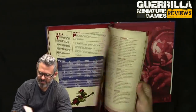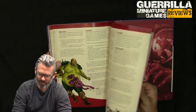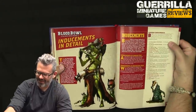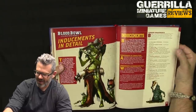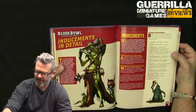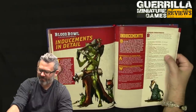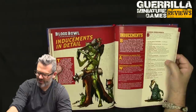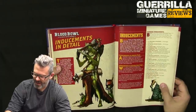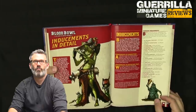Skills and skill categories — all skills are in here including new ones. All attributes: things like having the plague, being bone-headed, having a chainsaw. All inducements: from temp agency cheerleaders, part-time assistant coaches, and weather changes, to Bloodweiser Kegs which are super important. Special play cards cost is listed but not detailed here. Extra team training for additional re-rolls. Bribes cost half as much if you have bribery and corruption. Wandering apothecaries, mortuary assistance, plague doctors, rioters, halfling master chefs, mercenary players, star players, and wizards.